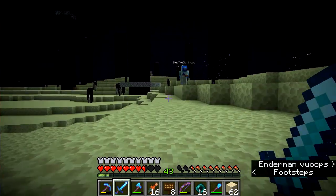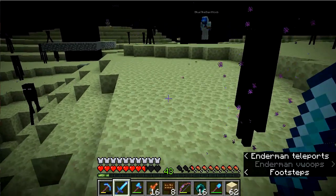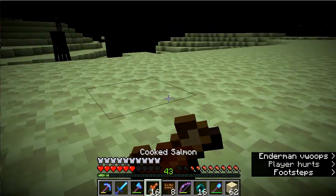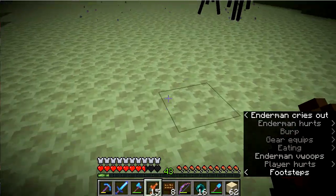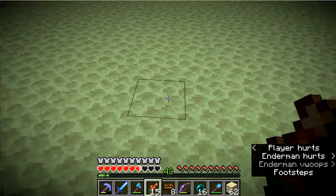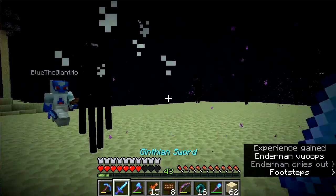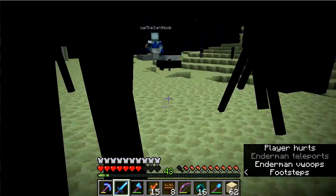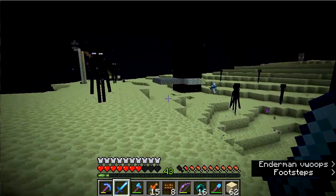This way. I'm not gonna throw an enderpearl because it might hit the Enderman and that wouldn't be nice. You are assaulting one of my customers, so please die. Please die, Enderman. Don't assault my customers. If I die now I'm so annoyed. Here's a two-block high space — let's run to the two-block high space. Let me not die.